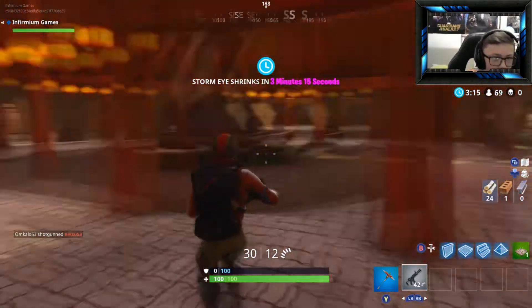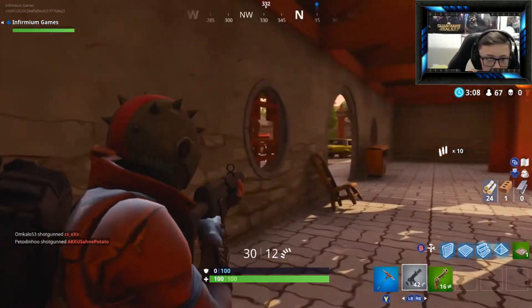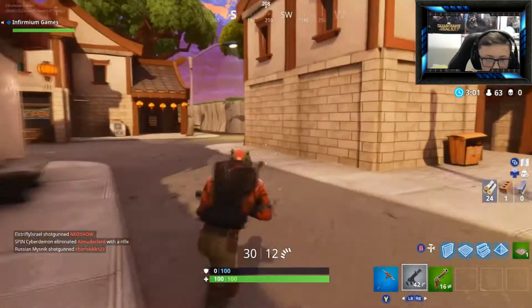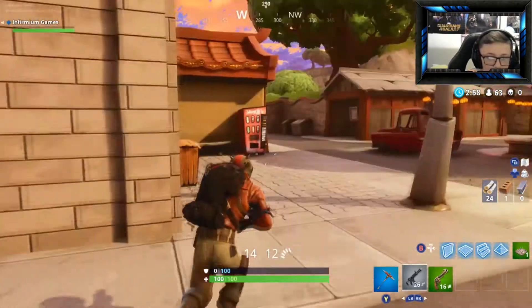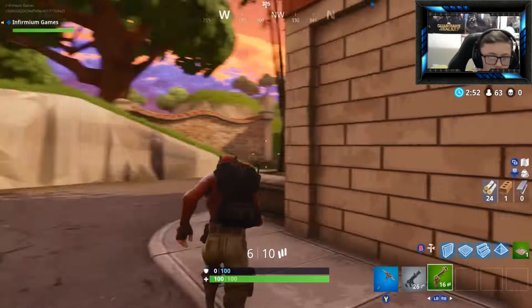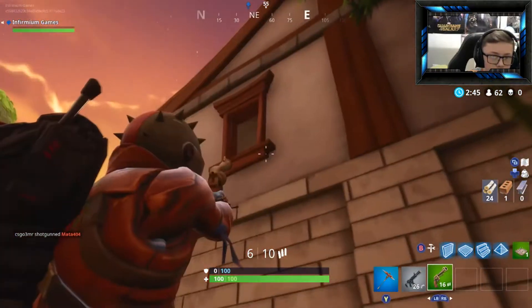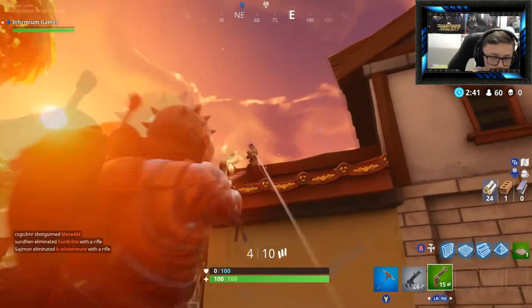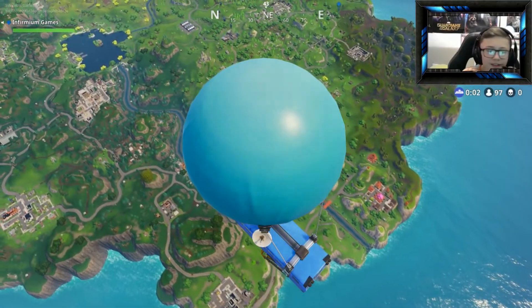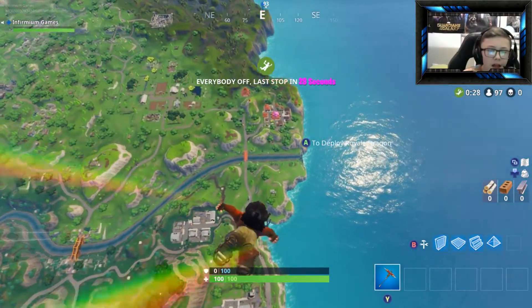I'm coming in here. I'm seeing a pistol — might as well take it. I said I'm gonna be a bit less aggressive and then immediately go to hit someone — probably not the best thing I've ever done. Oh my god, hit him! Stupid gun. I don't want to have the same thing we just had last video where I completely fail.